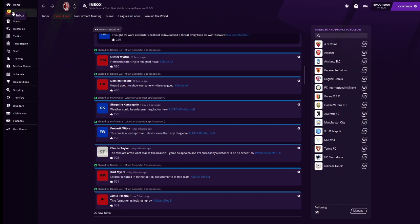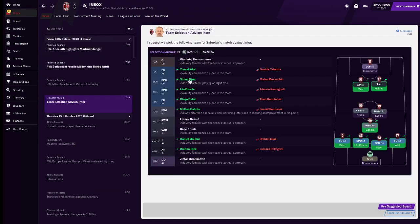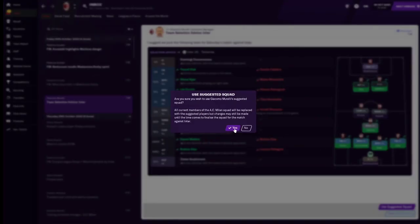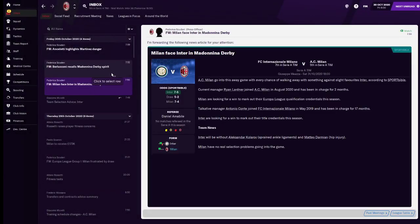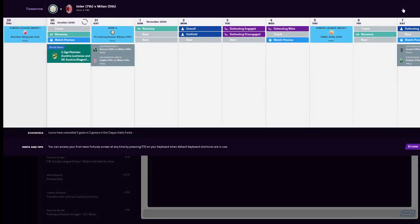We've got some inbox messages telling us what they want to start. They want to go with Donnarumma, Atalakia, Duarte, Dalot, Gabbia at Diem. Maldini and Diaz up there. I'll pick the suggested squad but I can change things around once we get there.